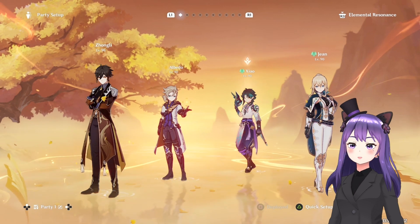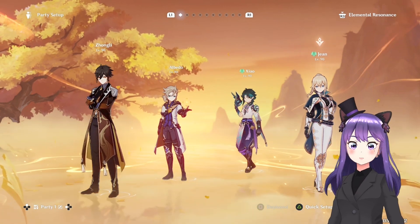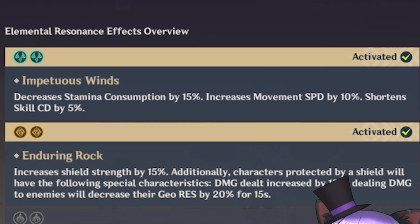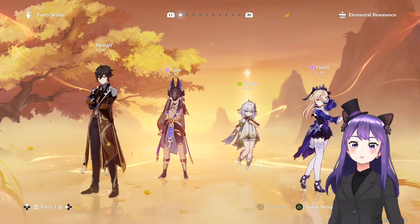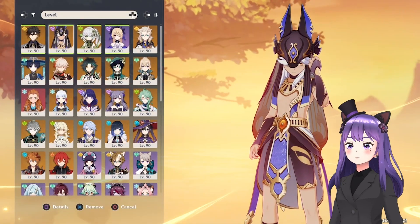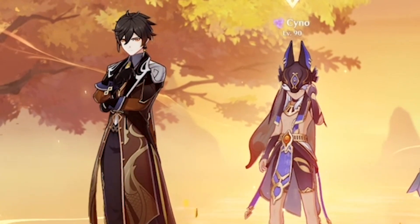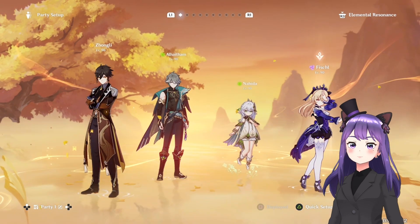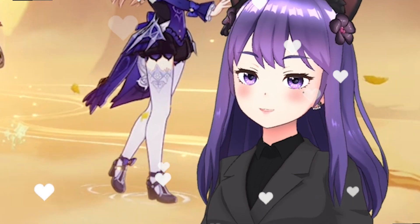Another team comp is Zhongli, Albedo, Shenhe, and Jean. You can replace Jean with Bennett for more damage, but having her with Shenhe is also good for elemental resonance — Cryo resonance increases CRIT Rate by 15% and Cryo resistance shred. Another team you have is Zhongli, Cyno, Nahida, and Fischl. Cyno is a DPS character so the last thing you want is for his moves to be interrupted, so having Zhongli with him is the best option. You could also put Alhaitham here, either in a Quicken or Hyperbloom setup.